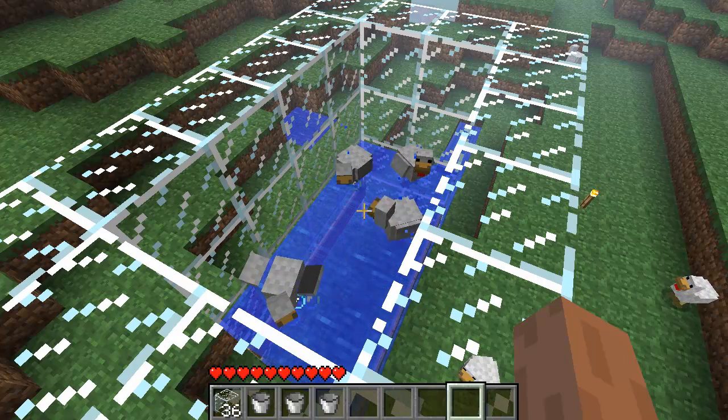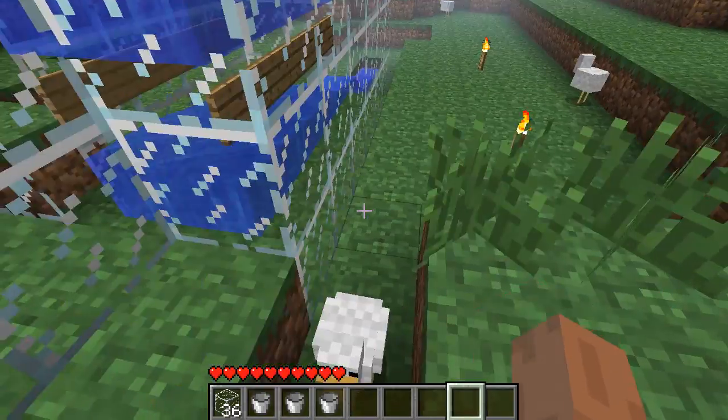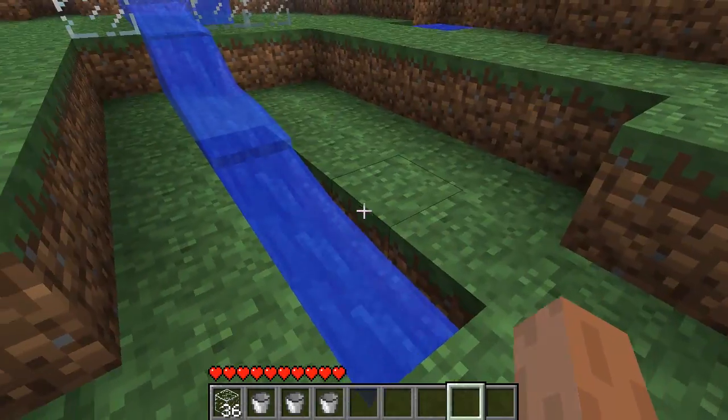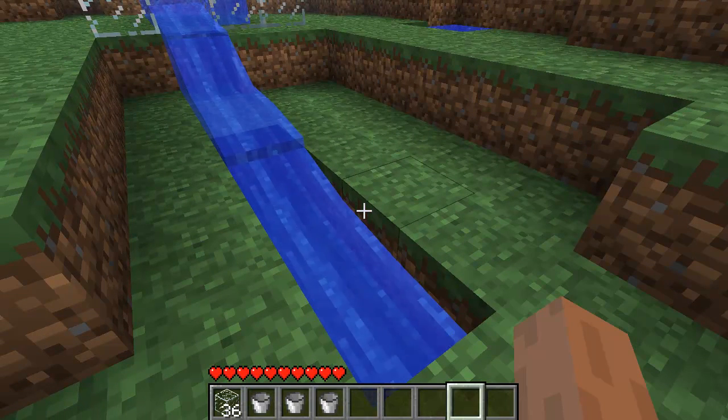The chickens stay on the top layer of water and the eggs will flow down to the bottom layer of water. You just walk down to the end where you have your trench and collect them there. Hopefully this video helps — please comment, rate and subscribe.